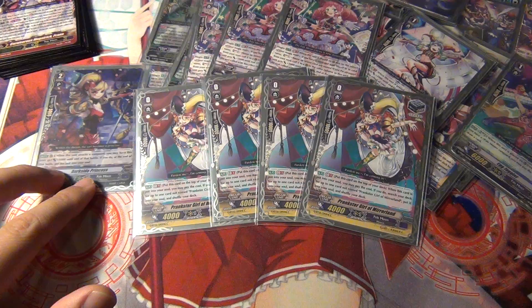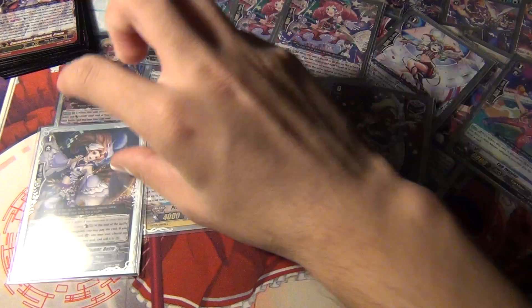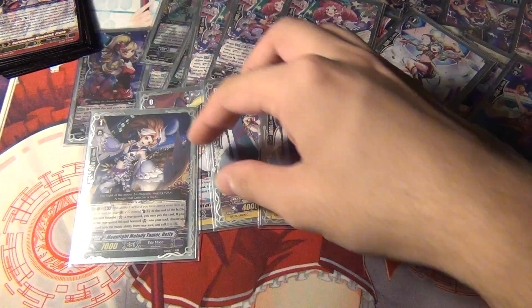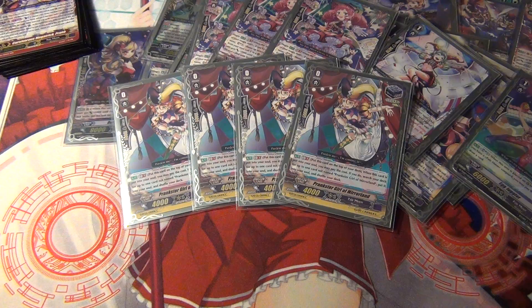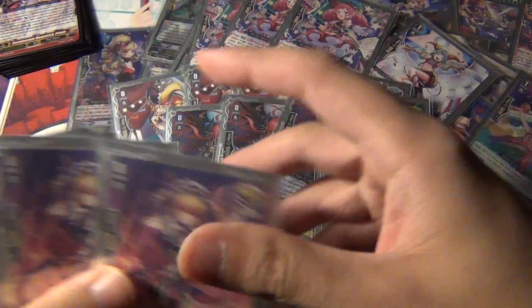One thing I don't like about the Stand though is it doesn't really mix well with Dark Side Princess, because when you attack with her she goes into the Soul. Sometimes the best column for Dark Side is to have Betty behind her since Dark Side will go away anyway. So the Stand doesn't really work with Dark Side that well — but it's still super good overall, so I definitely recommend running it.